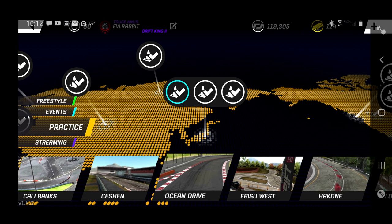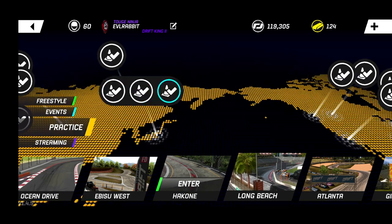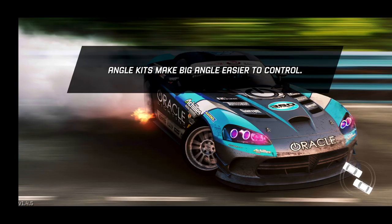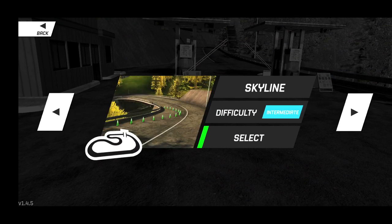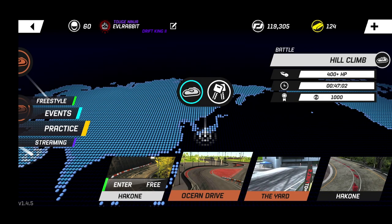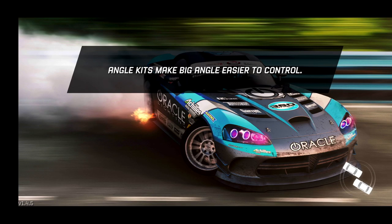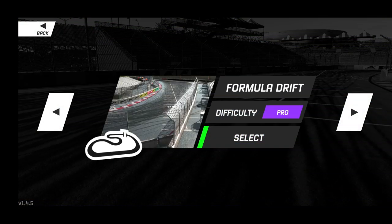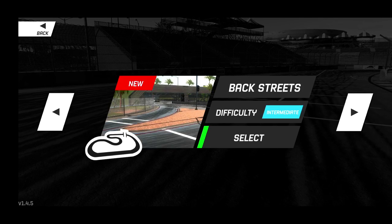I don't believe we have any new ones at Hakone or Long Beach — I think it's only Gingerman, Ebizu West, and the jump. At Hakone: reversed, full track, no fear, skyline, hidden pass, tunnels, edge, hill climb — yeah, no new ones there. Long Beach — we have Formula Drift, full track, Tokyo Drift, back streets which is normal — no new ones there either.